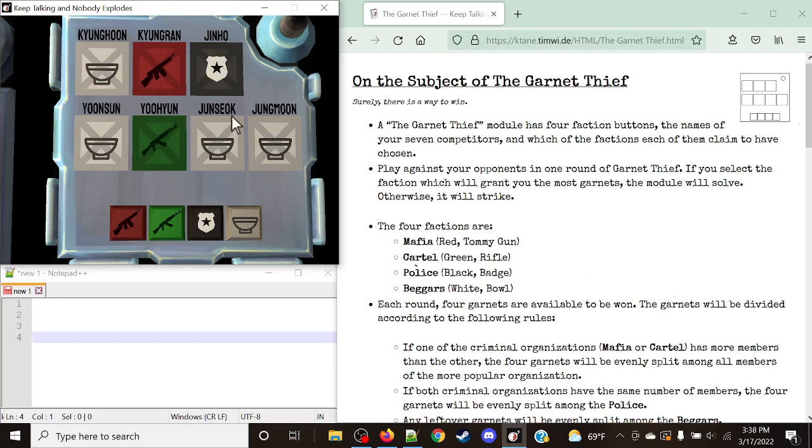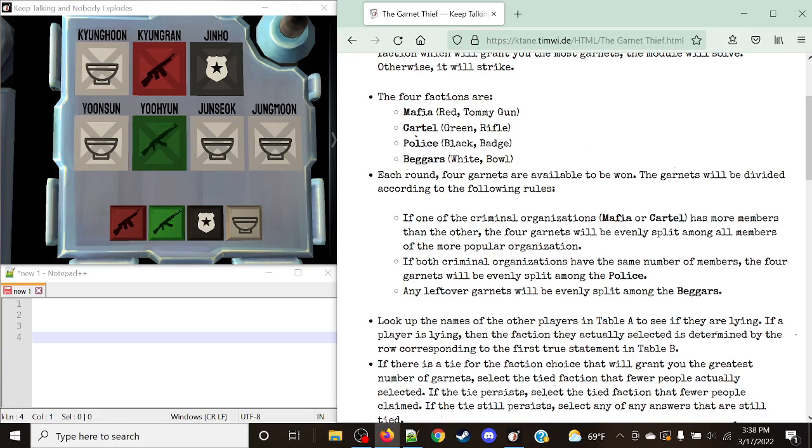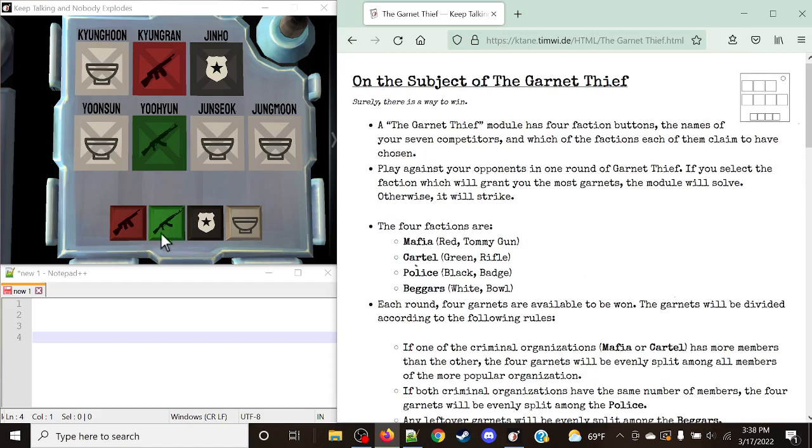However, some of these people might be lying about what they do. What matters when it refers to claiming is what is actually on the module. I'd like to say a fair warning — apologies if I butcher some of these names. So our goal is to figure out which faction we're going to be joining based off of a scoring mechanism to earn the best possible option of the four garnets available. We need to determine which factions these people are actually a part of.